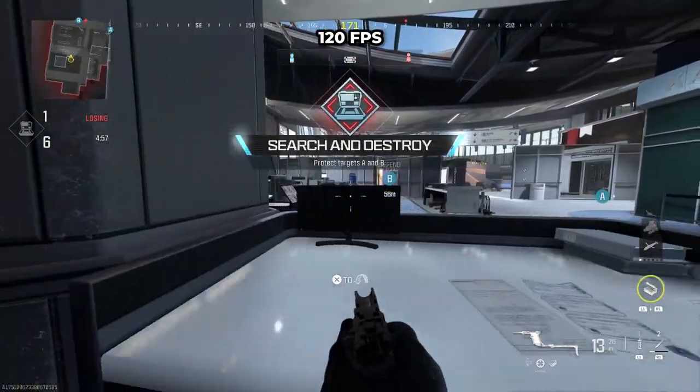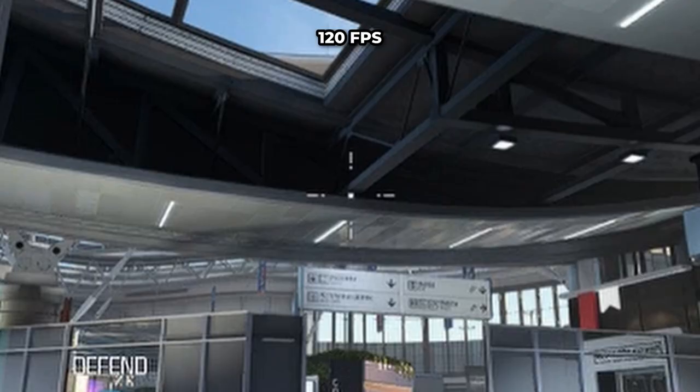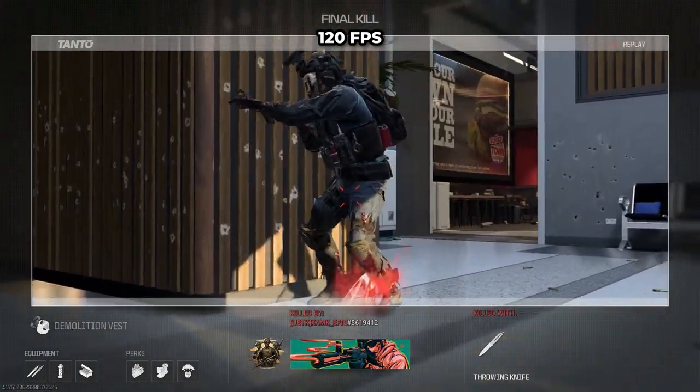Now onto the only spot I could find on this side of the map — this is a terrible map for spawn spots. You are going to push into this corner and then put the middle part of your crosshair just with this beam as I am doing here. Throw your throwing knife and you should take anyone out running through this bottom bit. It's all I could find, so I do apologize.